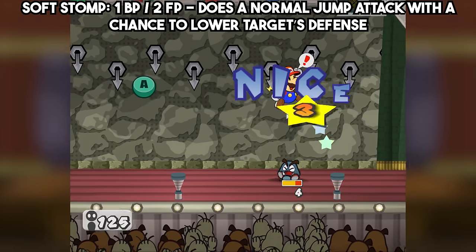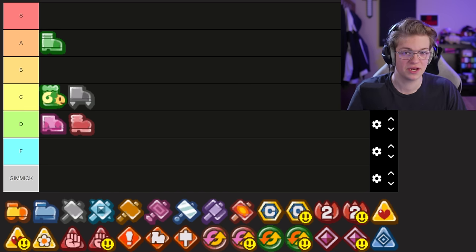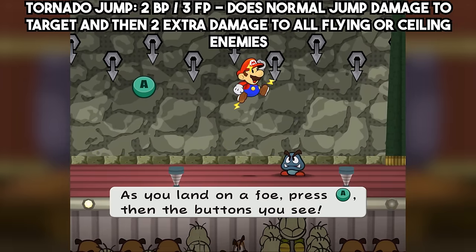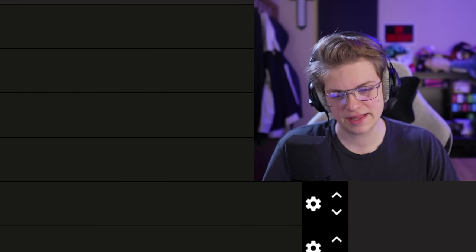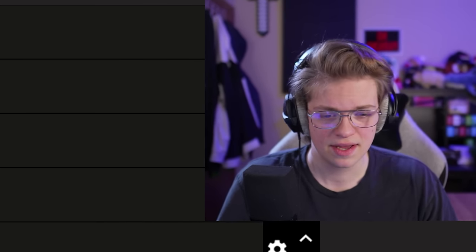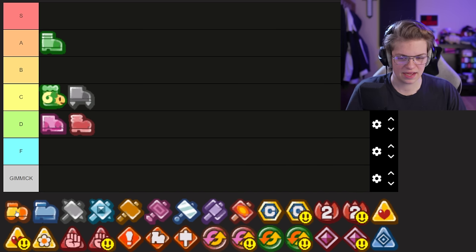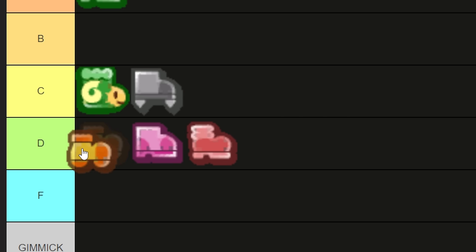I have very similar feelings on Soft Stomp to Shrink Stomp — I think I'm going to go with D. It's just not that useful, and for the FP spent, you could just do some real damage rather than lowering their defense. And then Tornado Jump — I have not used Tornado Jump in so many years. I think it just kind of acts like Quake Hammer but with a jump, but it doesn't have the effect of knocking anything over. I've never seen any reason to use it above Multibounce because Multibounce combos so well with so many other things. I'm going to go top of D.